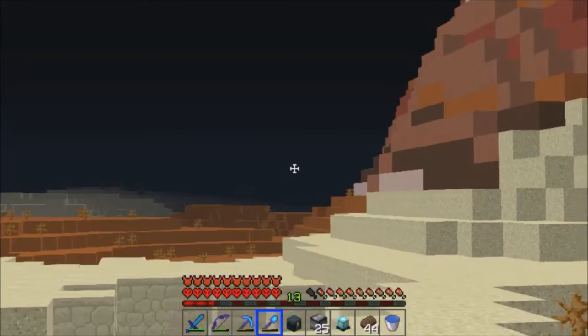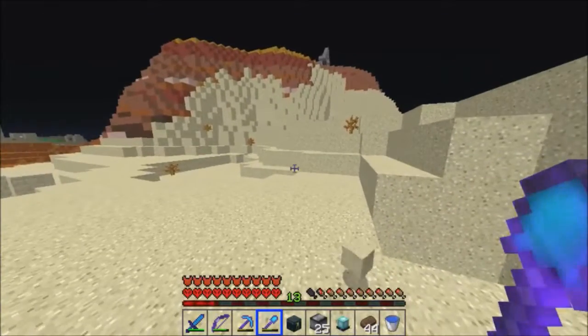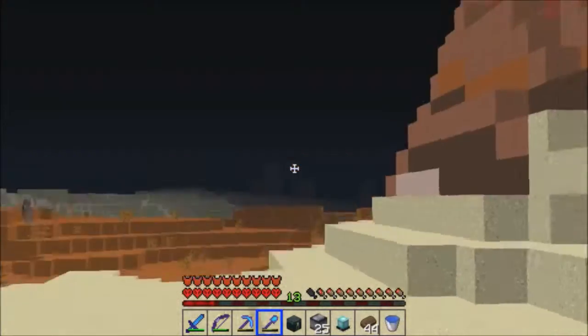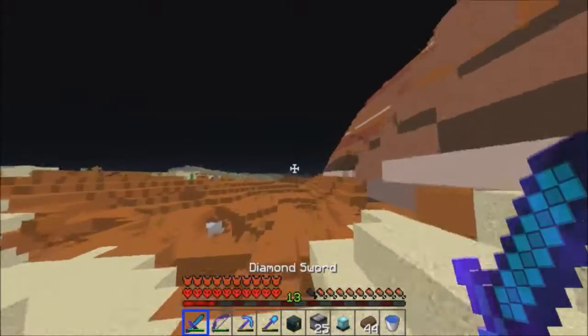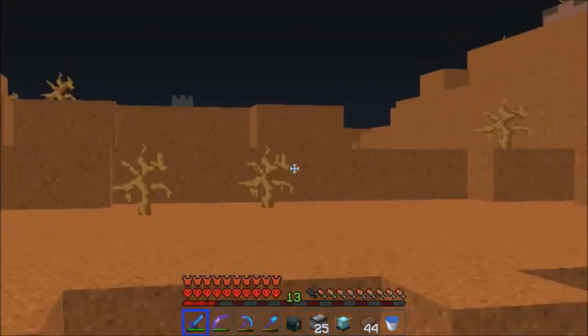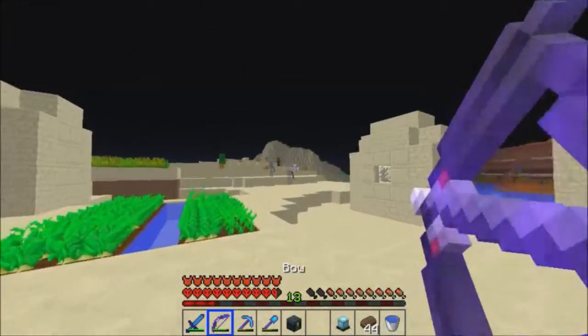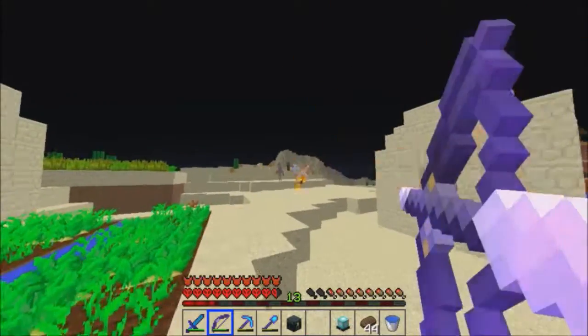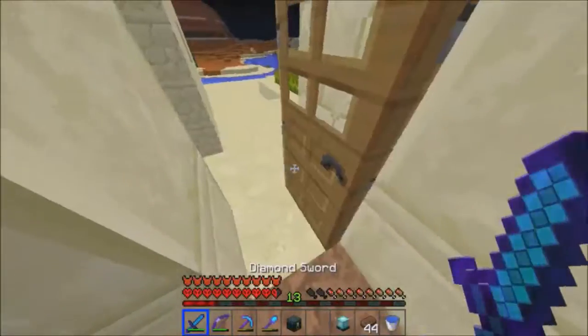I just saw a village and then it disappeared — there it is in the right corner! How did that escape me? It's off in the distance. I'm going to go check it out. It's not that spectacular and doesn't have a lot of nice buildings, but it's going to have some villagers — there's a local cleric.